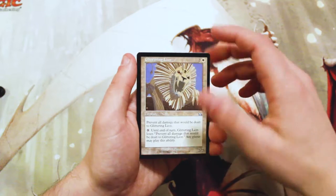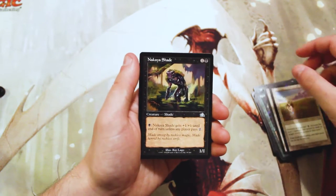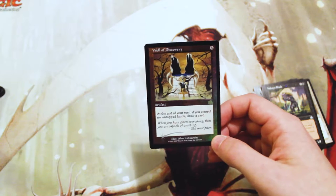Our first uncommon is Glittering Lion, a Flowering Field, a Nakaya Shade, and I assume our rare, which is a Foil, is a Wall of Discovery. So there's a 6-cost artifact.